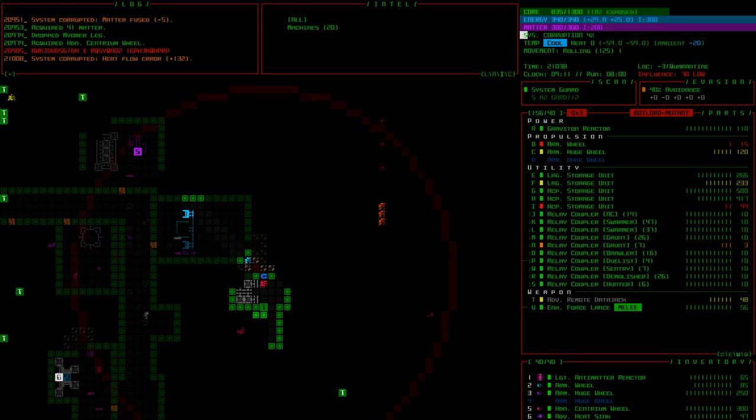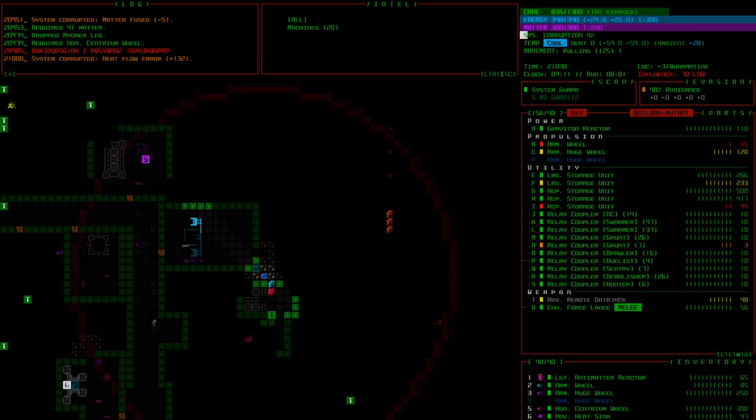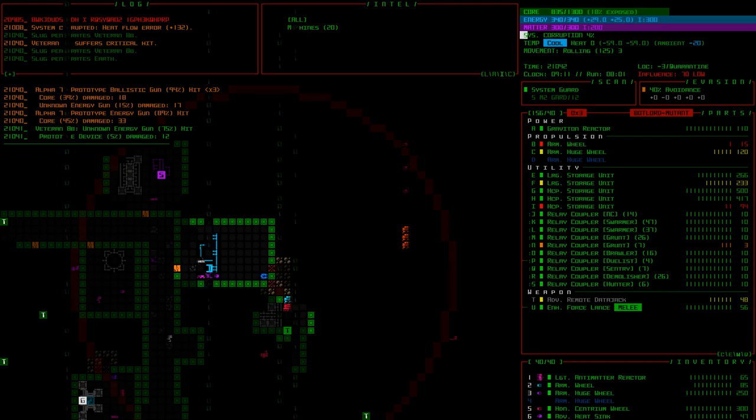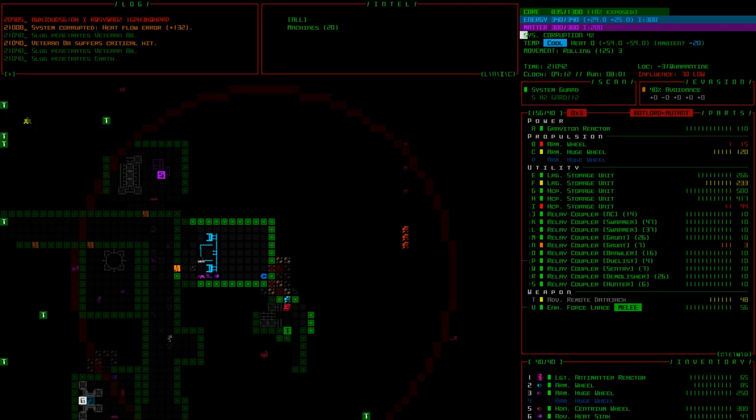We can strip his core. We're going to try to strip his core. But I'm not ready — I want to back up first and re-spec. I want to put on some armor, the core stripper, and some other stuff. Doing it right now seems like a bad idea — it's going to rip us to pieces. I could pull back here while the grunt deals with Alpha 7 for a few turns. Then we're going to strip this guy.